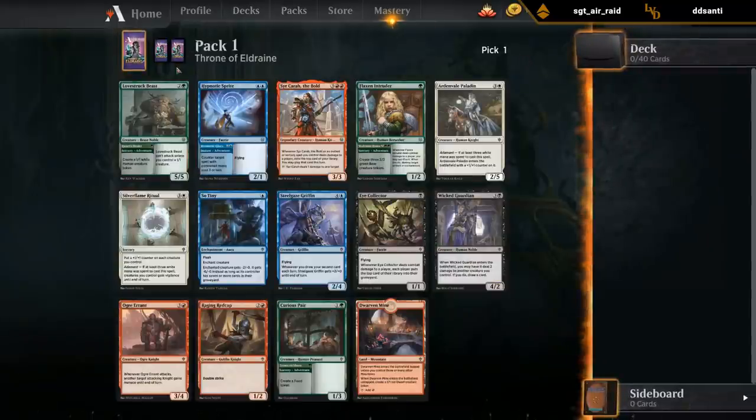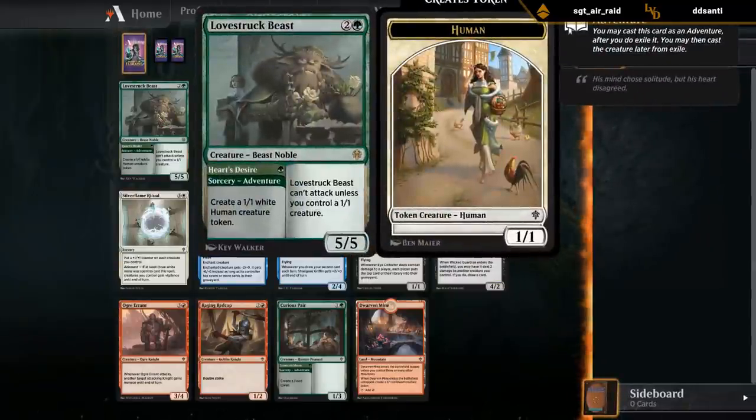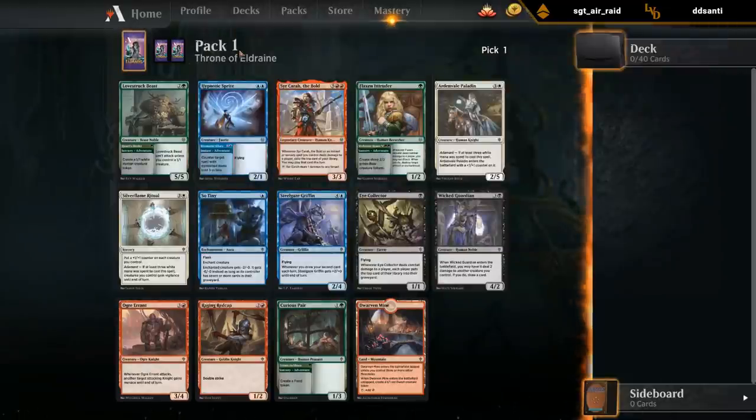Pretty nice rare - Lovestruck Beast is definitely one of the nicer adventure creatures in the set. It makes a 1/1 for one mana, makes a 5/5, and it's not too difficult to get some other 1/1s in case the first one dies so the 5/5 can keep attacking. The 5/5 on defense is also quite good. That's likely gonna be my pick, but let's take a look at the rest of the pack.